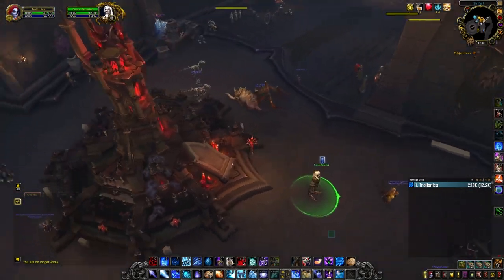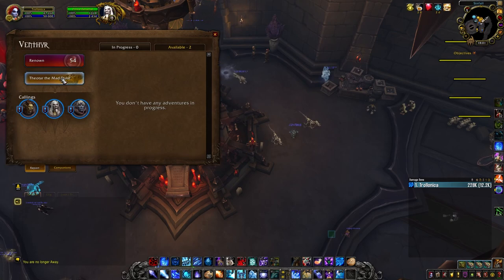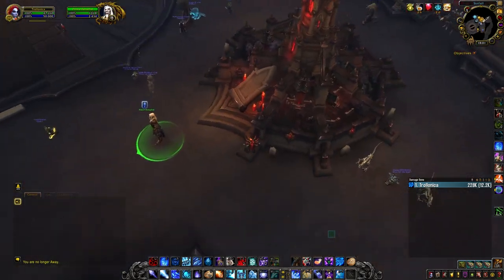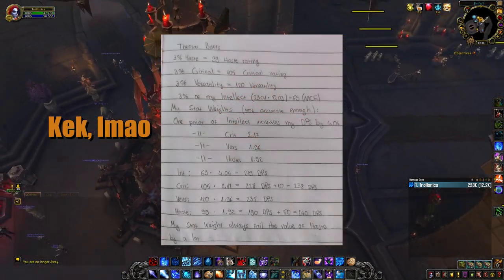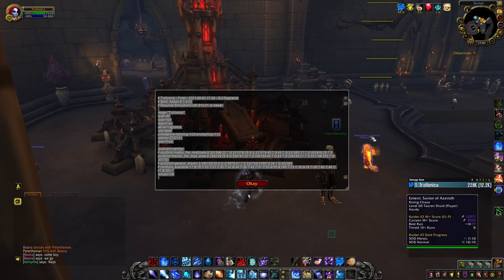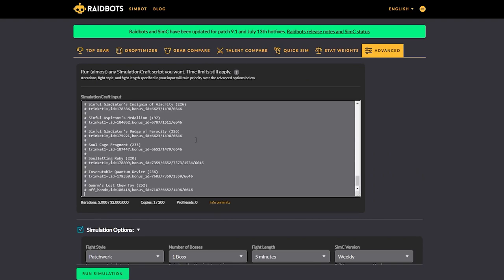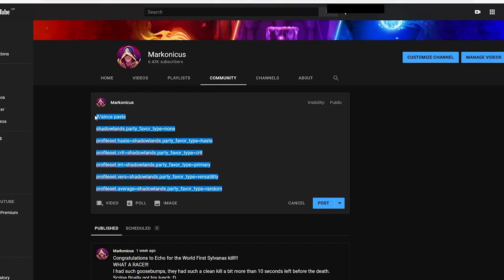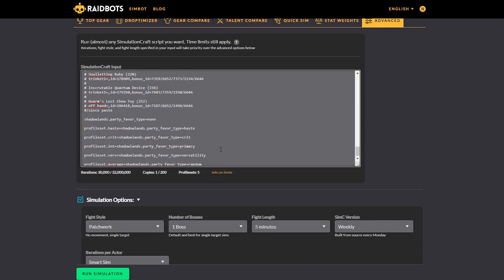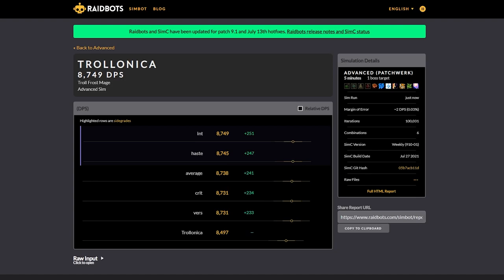Hey guys, it's Marco again. I'm on a roll with the small tips videos and two days in a row I'm making a Teotar video. I want to say that when I said that intellect buff is the best, I meant it for my character and I got to that point by using calculus. I use paper but the fastest and most accurate way to do it is to do /simc and copy it to advanced simulation on Raidbots. Then under it you should copy the text that I posted in the description. You can also increase the number of iterations you want to run. SimC is going to do a fine job — just press simulate and you will get this window, nice and easy.